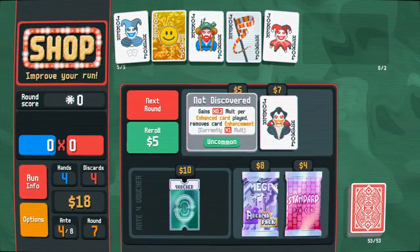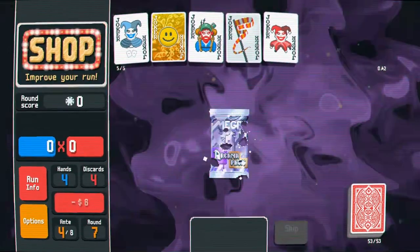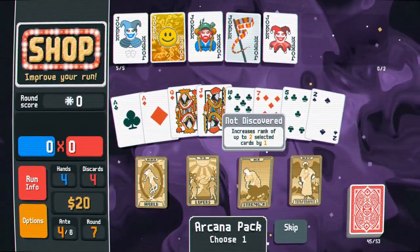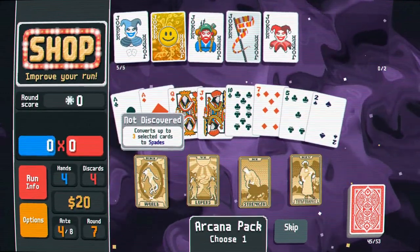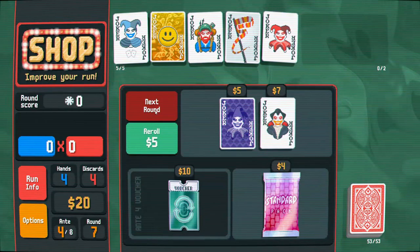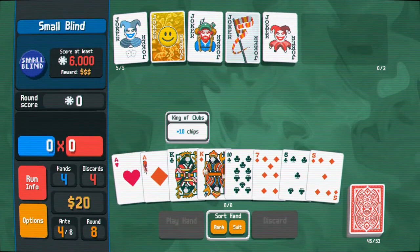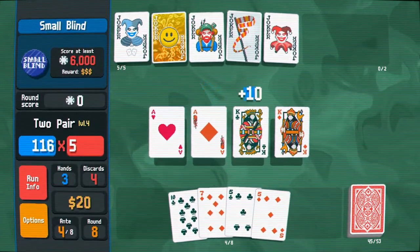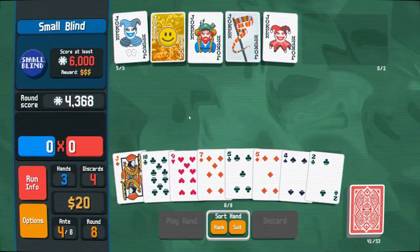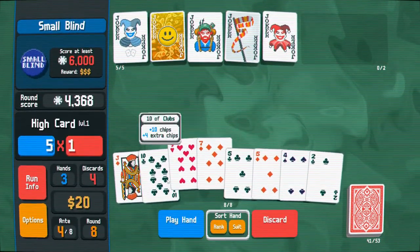Gives per enhanced card played — but it removes the card enhancement, gross. Rerolls cost 2 less — I don't use rerolls. Let's grab some more tarot cards. I could just double my money — yes please. Increase the rank. I'd rather just make an ace a wild card — there, now it can be played as any suit. I see a really good two pair there. 4,000 points — it's just ridiculous for two pair.